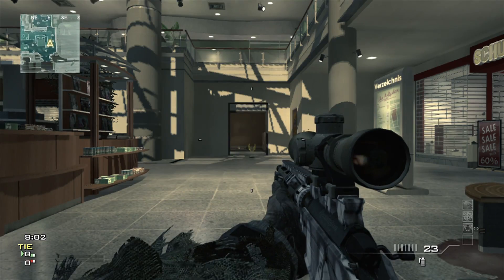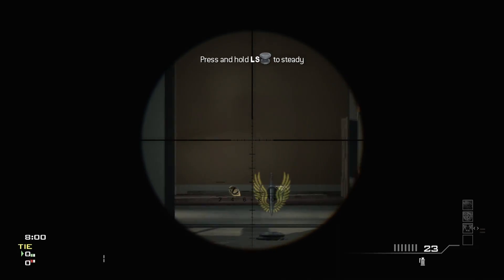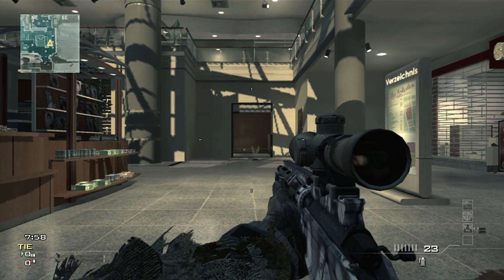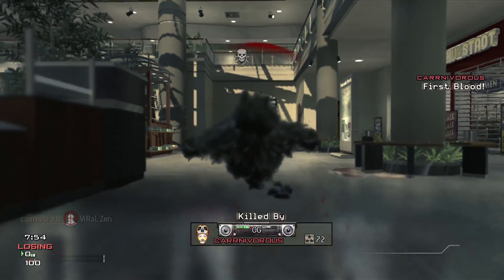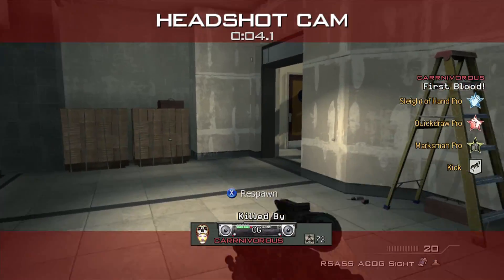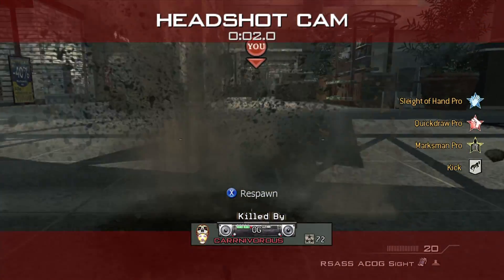Sup guys, ViralZen back again, showing you guys how to dodge Bouncing Bettys and Claymores with the help of my friend Viral Shuffle. And there you go — you pretty much just lay down, and that works for a Bouncing Betty at least.